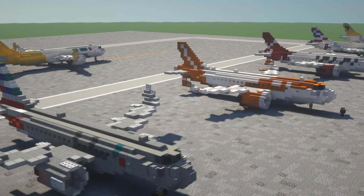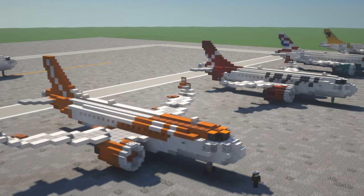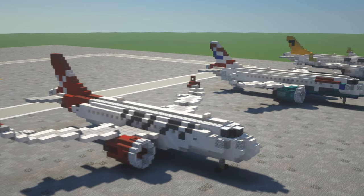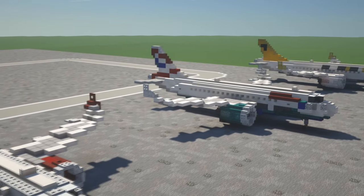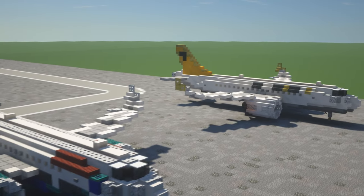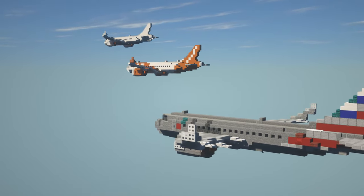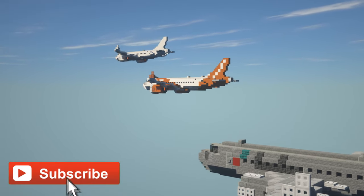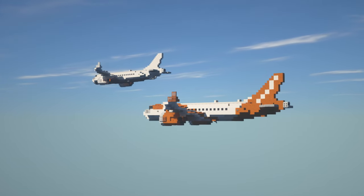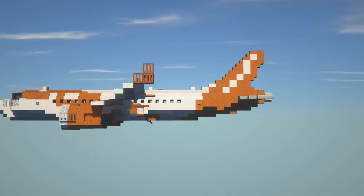Anyway guys, that is it for this tutorial. If you're looking for liveries, I'll leave a link in the description to all the liveries I've done for this plane. If you guys want specific liveries and I haven't done them yet, post that in the comments below any of my videos and I will pick that up at some point in the future. Hopefully you guys have enjoyed watching — if you have, comment, like, and subscribe. If you really enjoy my content, check me out on Patreon. Really appreciate your support over there. Thanks for watching, I'll see you on the next one.